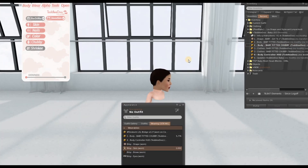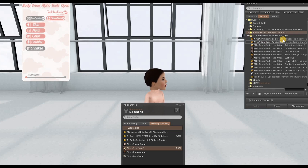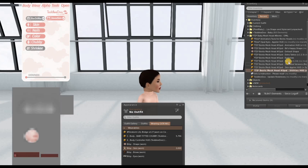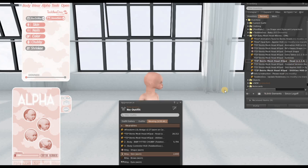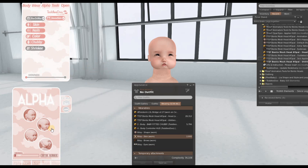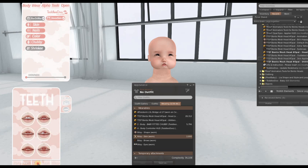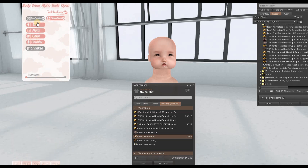Now let's put on the mesh body. There's a fitted option and a chubby version, plus clothing and a hat. I want a little chubby baby, so let's put that on. We're already short. Now let's add on the head. We have some free animation tools, eye appliers, and utilities. The hat goes on, and here's how it looks. There are also skins, ears, eyes, lashes, and clothes.